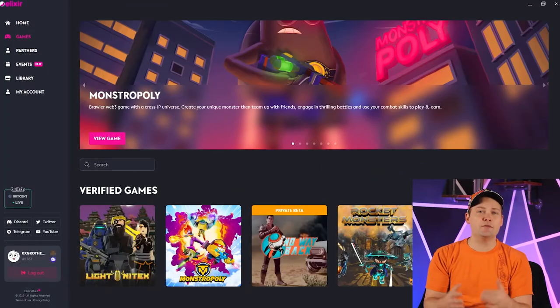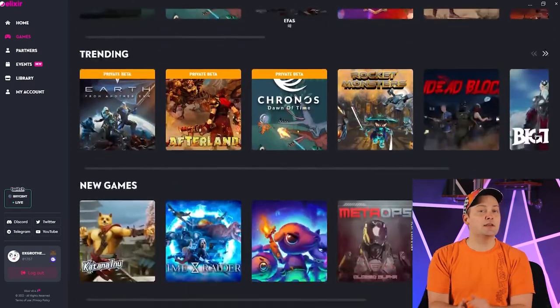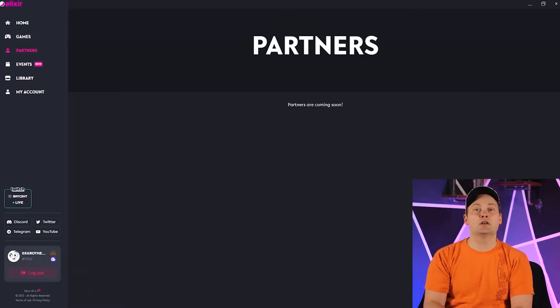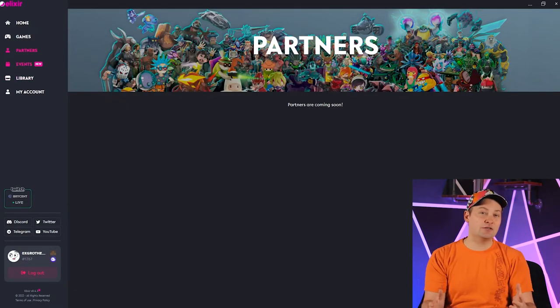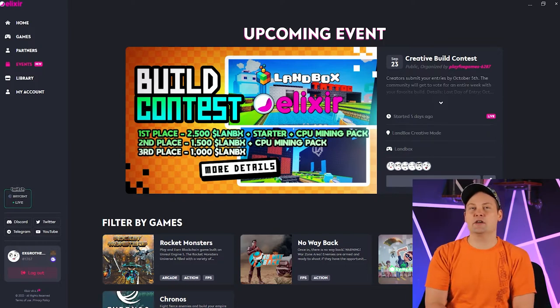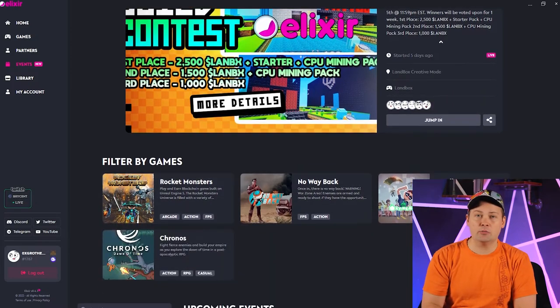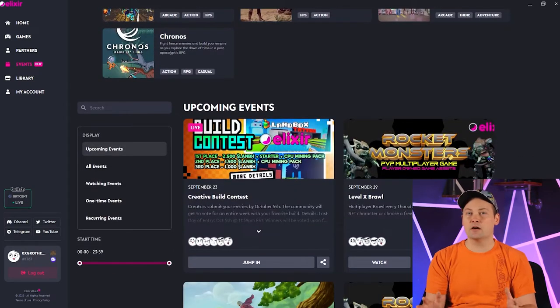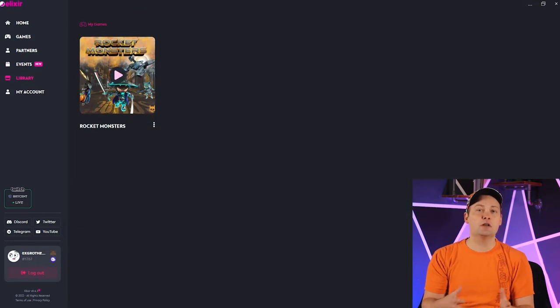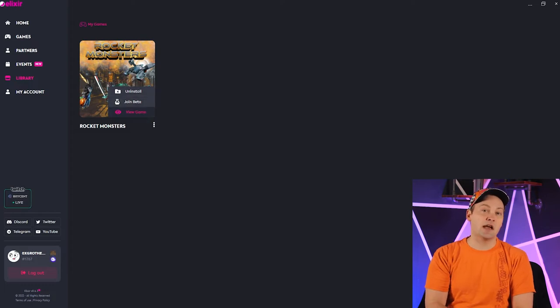Taking a look at a lot of the games, you can see quite a few are already in a private beta stage, and you're going to need a beta code in order to access them — but that's not the case for all games, as some you can download and play right now. Moving along, there's a partner section which is going to be super cool. I'm sure as they start to partner not just with games but with different companies — maybe DeFi platforms, maybe wallets — this is where we'll see all that listed. I really like this events idea: there was an event just a few days ago by Landbox, with a bunch of different prizes available. I think this is going to be a huge opportunity to promote things going on within specific games, and as a content creator I think this is going to be an exciting thing to get involved with.